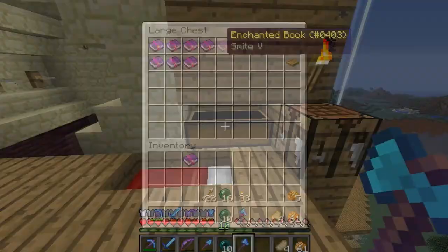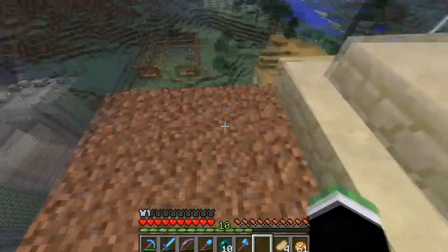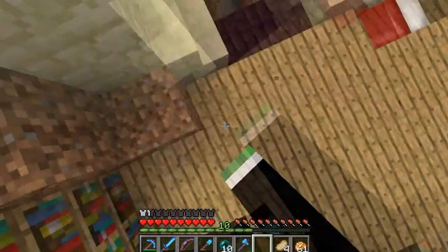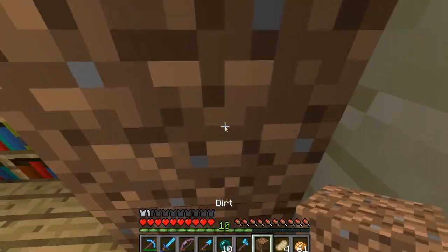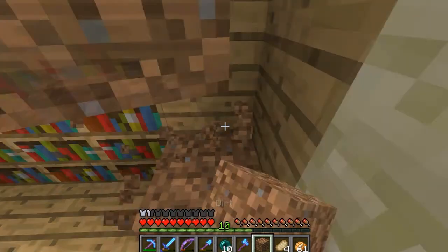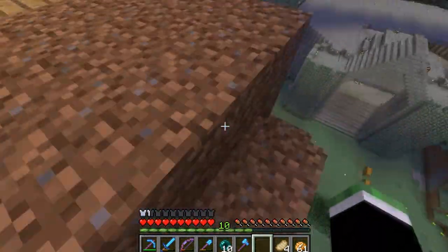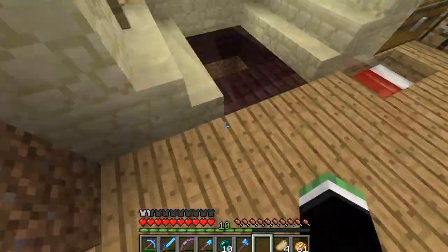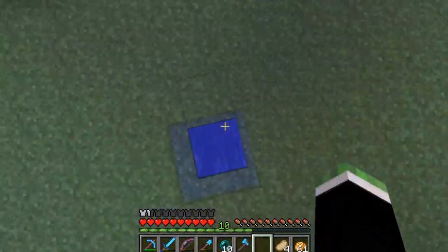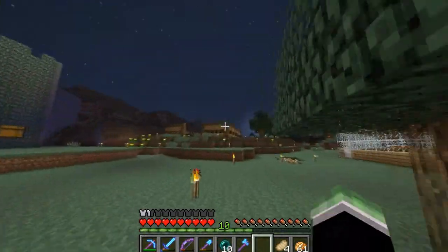I'm gonna put them all in except for that one — so what do we have: Knockback, Efficiency, Sharpness, Smite. Oh, grass won't spread up here — I didn't notice that. My sound is off, hold on. I turned it off when I went to the ender farm because I didn't want the ghast sounds all the time — it's annoying.